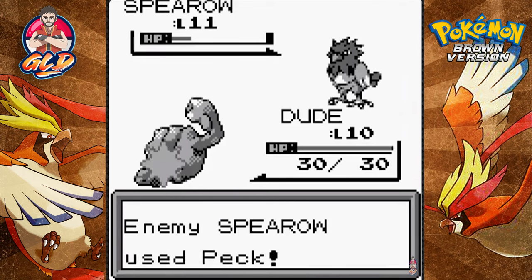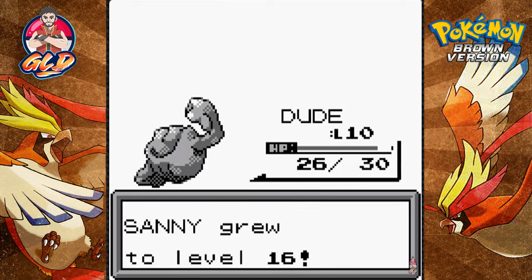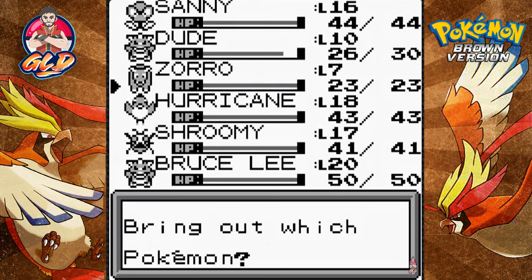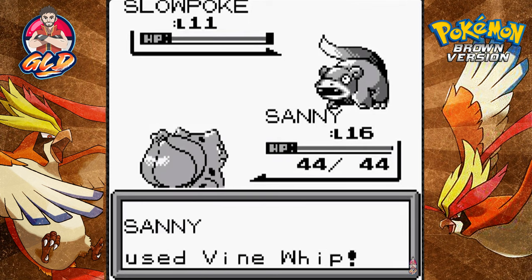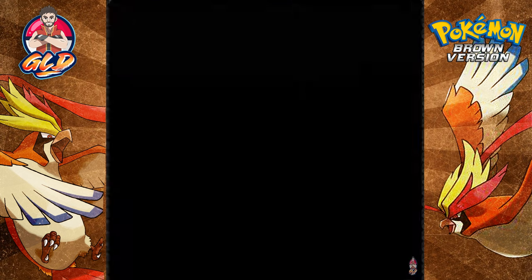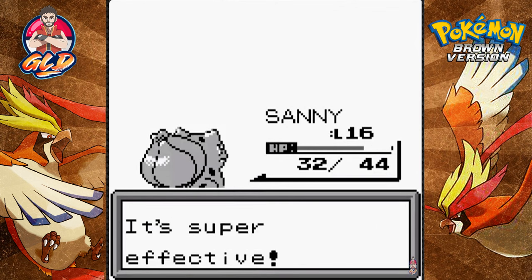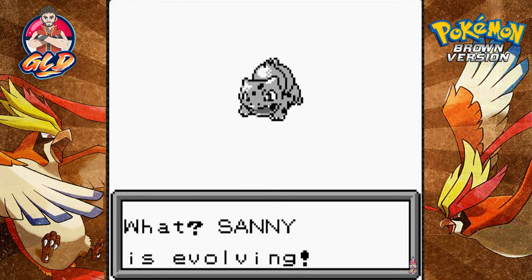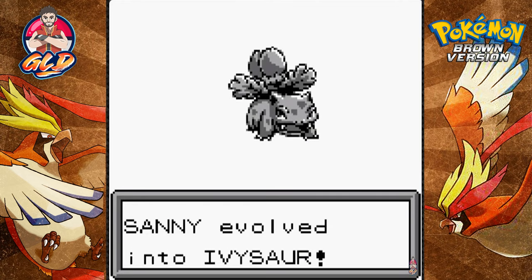Sunny might be one of them, Zoro might be another. Let's go, Dude, finish it. It looks like I might be teaching Geodude a new move. Sunny has grown to level 16, and the trainer comes out with a Slowpoke. We have to be careful - it's a psychic type that knows Confusion. Whip does the trick, Slowpoke is defeated, and Sunny is finally evolving - our first evolution in the game!